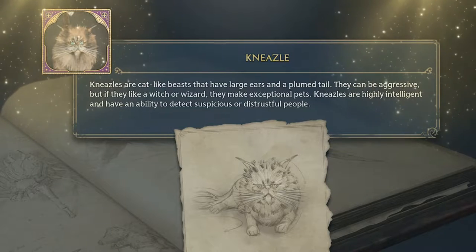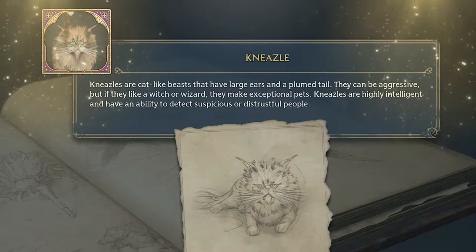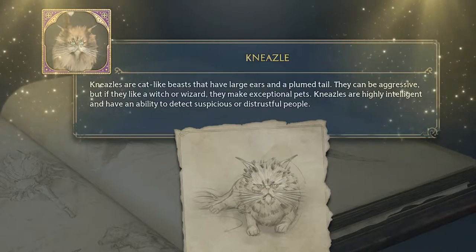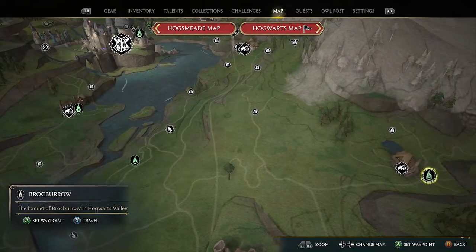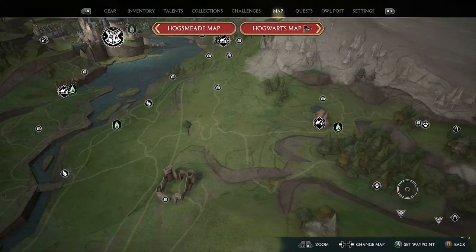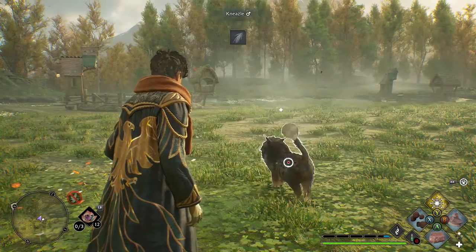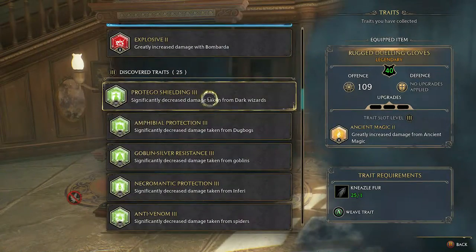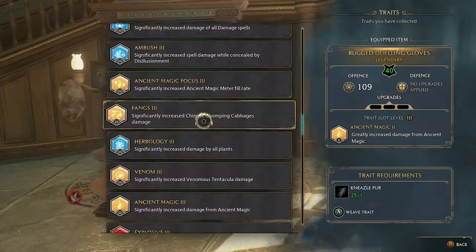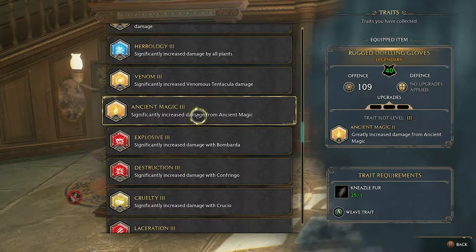The next beast is the Neasle — a cat-like beast with large ears. They can be aggressive, but if they like a witch or wizard they make exceptional pets. Neasles are highly intelligent and can detect suspicious or distrustful people. Head down and right to the Brockburrow fast travel; just down from there is a Neasle den. The resource they provide — Neasle Fur — is very important, as it allows you to apply Tier 3 traits at the loom, currently the most powerful traits you can have on your gear.